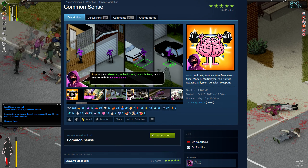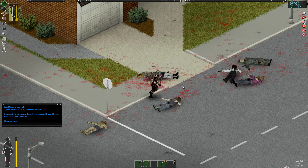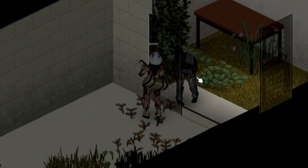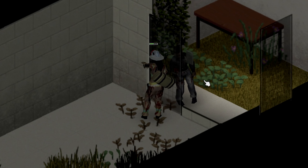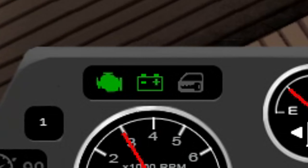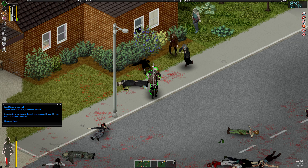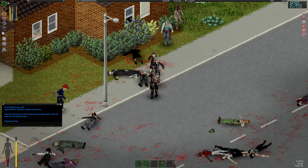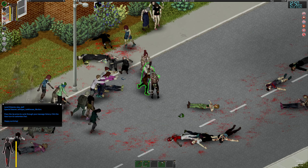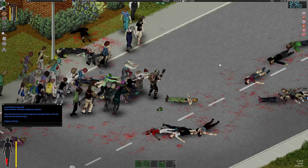Common Sense is another great addition to your modlist. This mod adds quality of life features that should already be in the game, like prying open doors with crowbars, flashlights that can be added to belts, a color indicator for battery and engine condition in a car, and much more. This mod may seem like a small add, but it makes a big difference, and the best thing is that the mod is still getting updated and getting more things added to it. This is a staple mod and one of the GOATs.